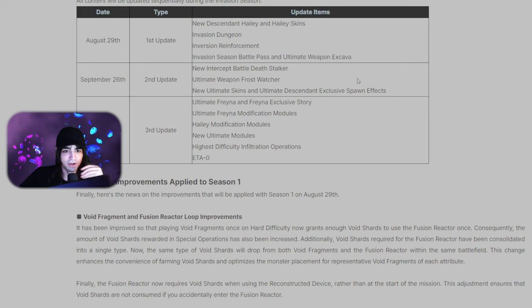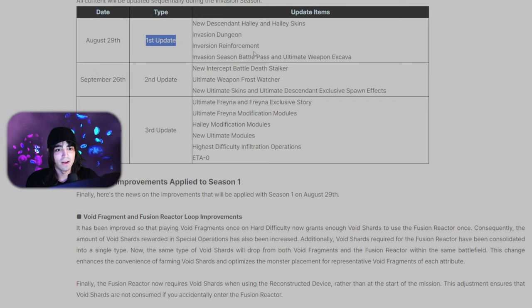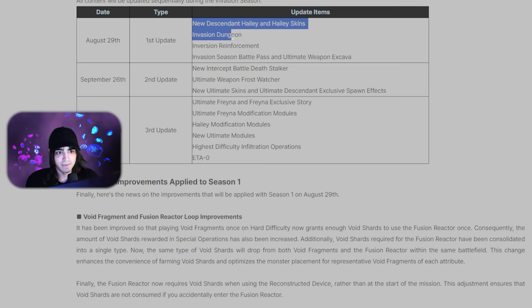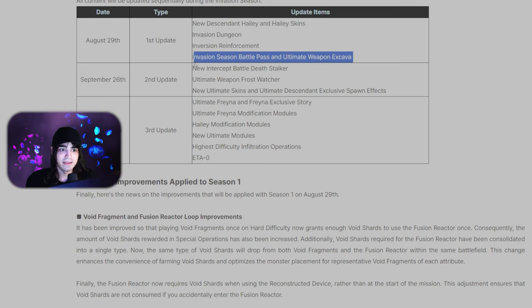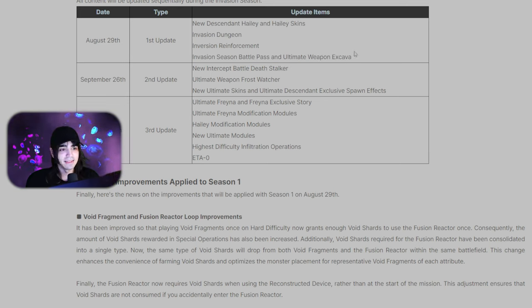So the invasion update schedule: this is Season One. On August 29th we'll be getting Hayley and new skins, the invasion dungeons, the inversion reinforcement progressive system from the invasion dungeons, and then the invasion season battle pass with the new ultimate weapon. Hopefully this new battle pass is a lot better than the last one — I don't know anyone using the last battle pass's launcher.